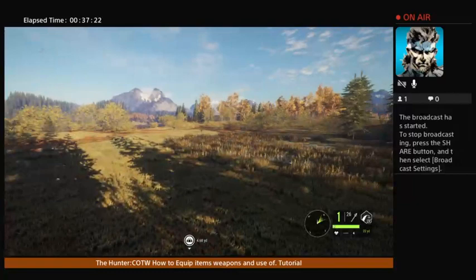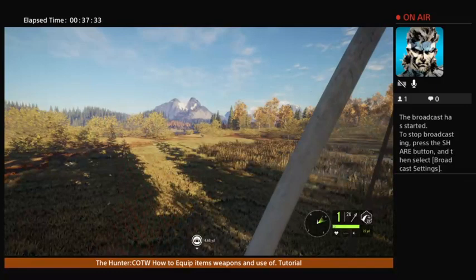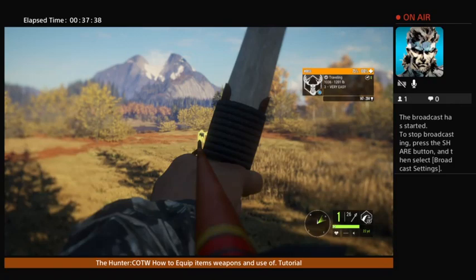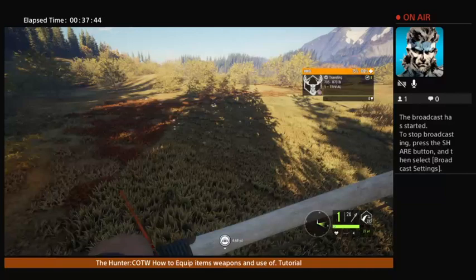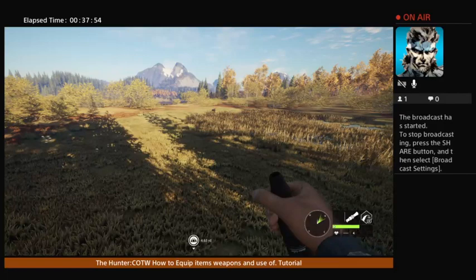There are two moose — both females it looks like. Oh, another bull! I think we'll go for the bull. I think I'll just shoot him with the rifle — I already shot the other one with the bow, so we'll shoot this one with the 30-06 rifle.